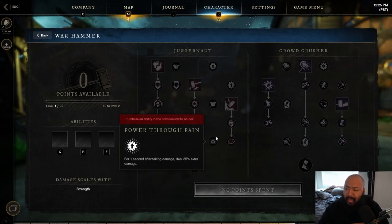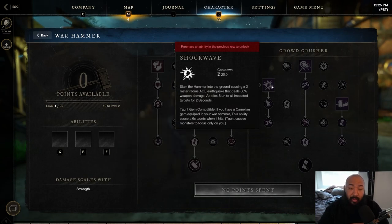Once we get into the War Hammer, there's not really much to say — it's the CC beast. If you like banging on things and hearing those sounds, this is your weapon. It's pretty much a fail-safe you can run with any other weapon for get-in and get-out situations. It's really good for team setup in PVP. It's solid. You can even put a Carnelian gem on it for a secondary taunt. If you're running Sword and Board plus Hammer, this is really solid in siege.